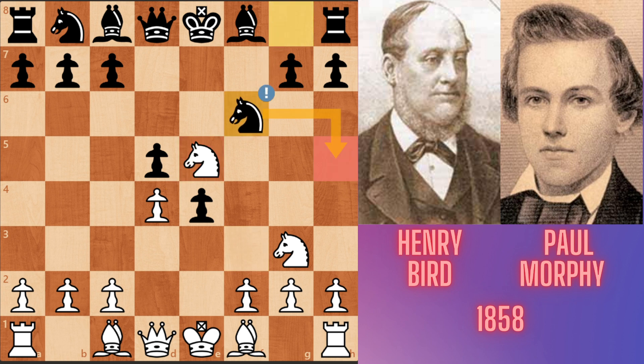Nf6. After the knight's move, Bird has a threat: Qh5 check. If after Qh5 Murphy played g6, then Nxg6, hxg6, and Bird wins Morphy's h8 rook. So, to prevent this check, Morphy played Nf6, developing his knight and controlling the h5 square. Bg5, pinning the knight.